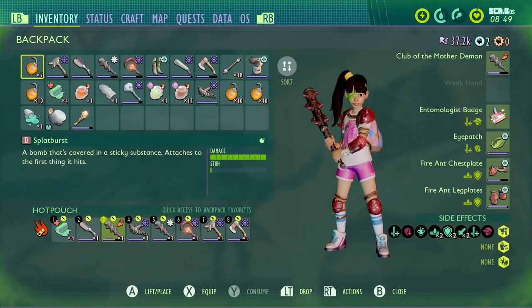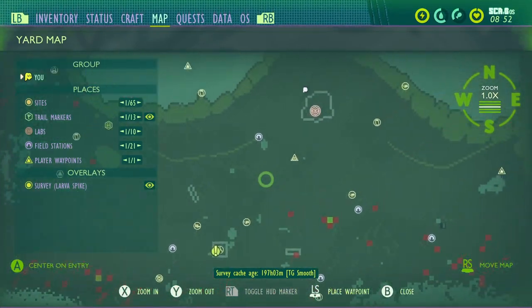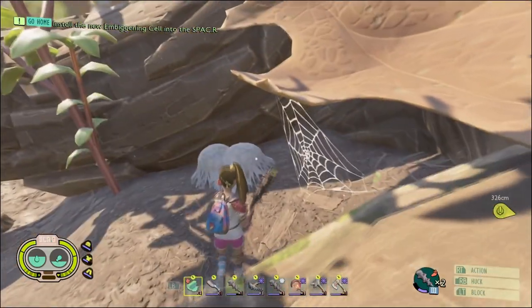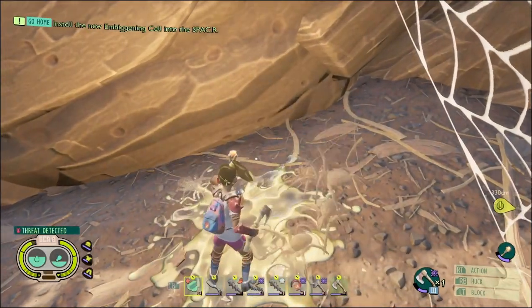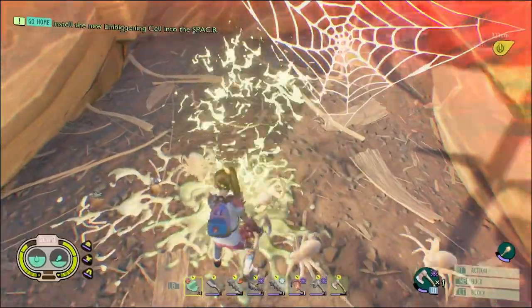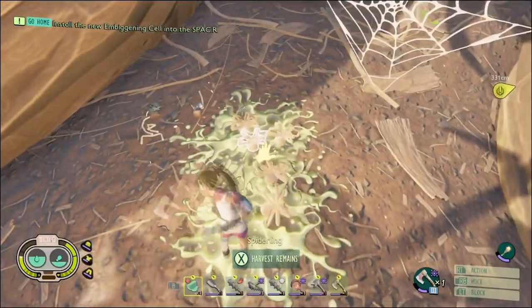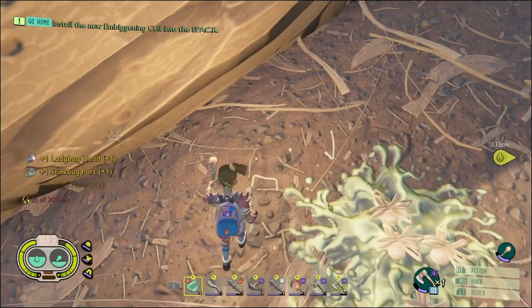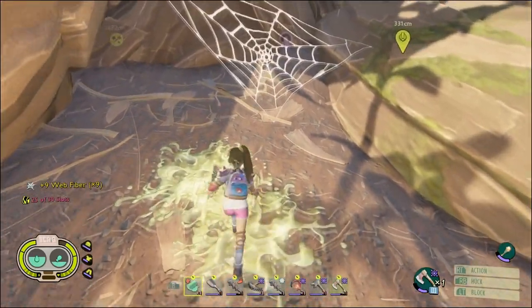Starting out, we're going to the oak tree, which is probably the first location you'll come across when you head north from the spawning area. You'll see these little web sacks — you can bust these open with a tier 1 axe. Go ahead and bust them up; you'll get web fiber. Just be prepared for a bunch of little spiderlings, and do know that they drop some tier 2 parts, so this is a pretty good spot when you first start.